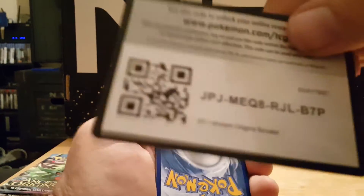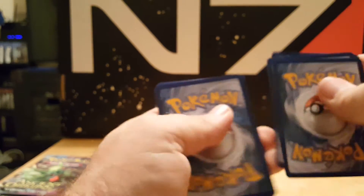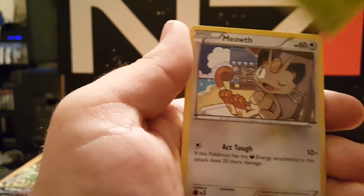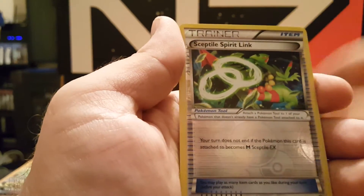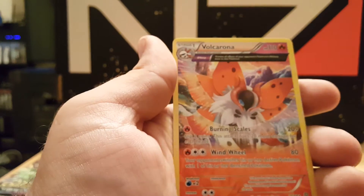Alright, there's your code card. Sableye, Lucky Helmet, Rotom, Malamar, Oddish, Meowth, Combee, Quagsire. Reverse holographic is a Sceptile Spirit Link, and a rare is a Volcarona.